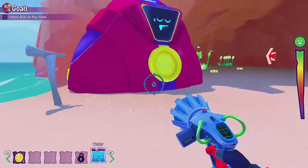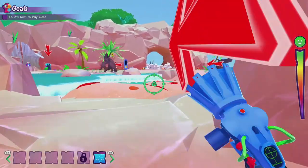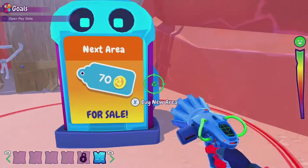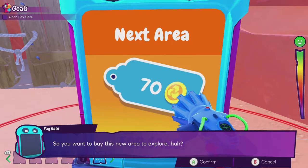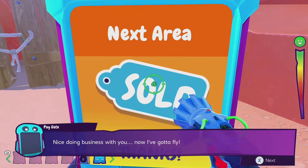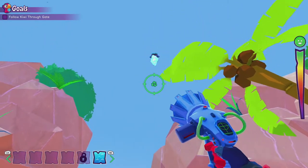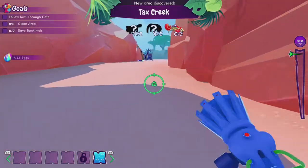Now that Cave East is all completed, we are going to head over to Tax Creek. Let's get some water before we head over there. It does cost 70 coins — let's go ahead and buy it. "So you want to buy this new area to explore, huh? Nice doing business with you." Now I can fly. Tax Creek!